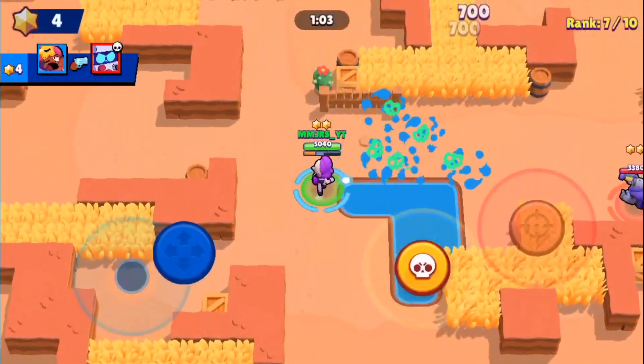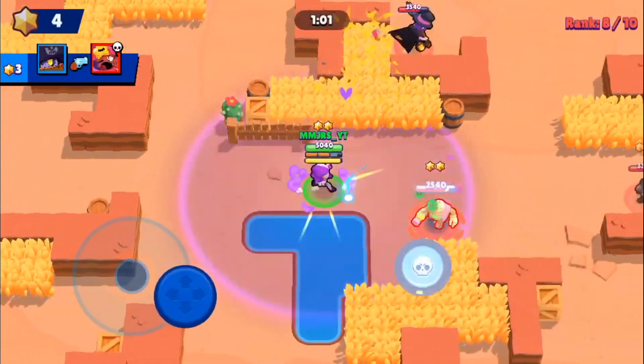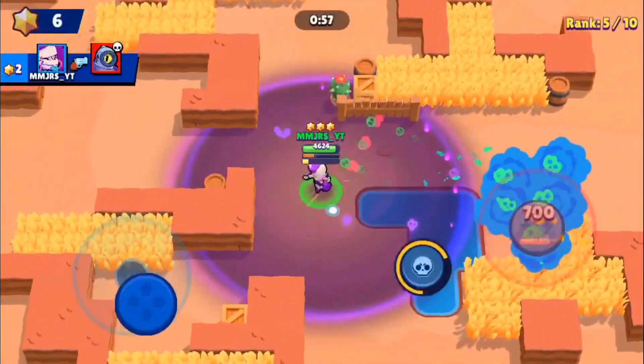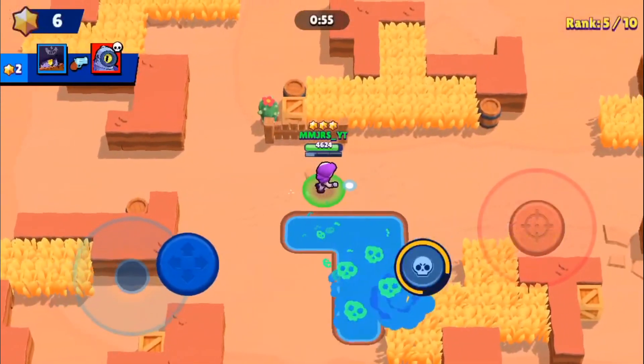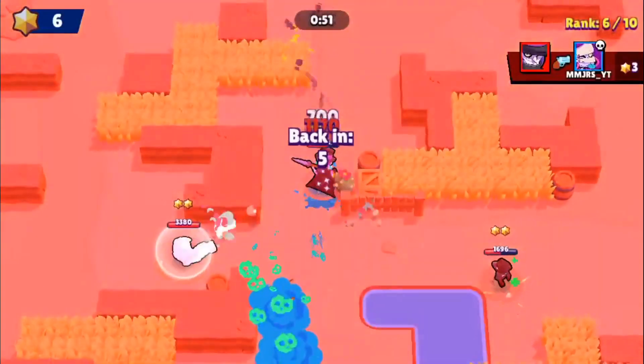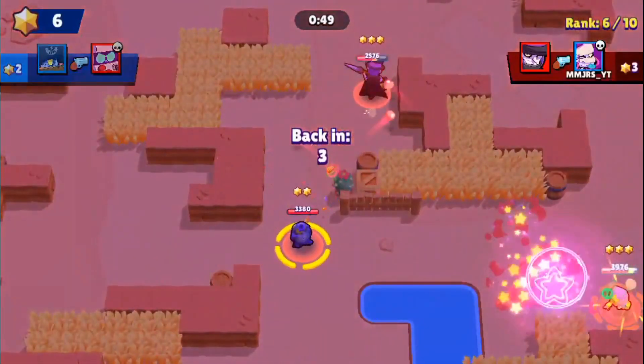These three skins were from last Christmas's holiday update. The skin costs were 80 gems for Penny and Dynamike, and 150 gems for Nita, if you guys wanted to buy these skins.